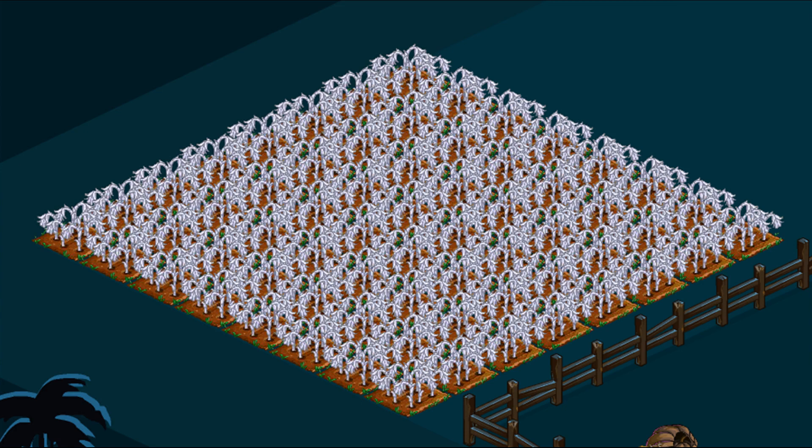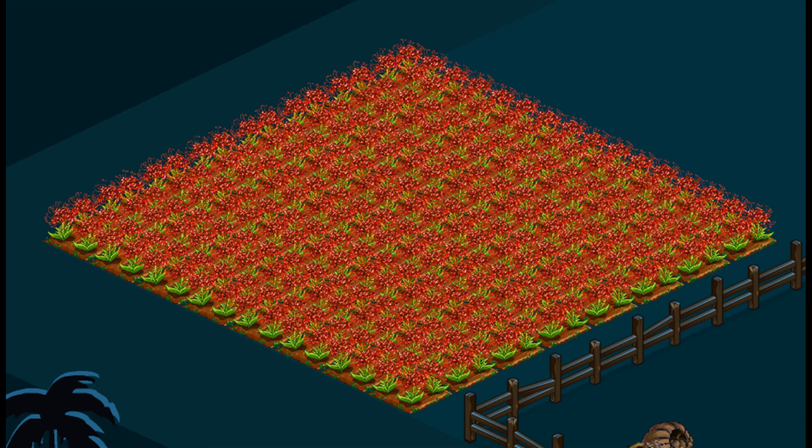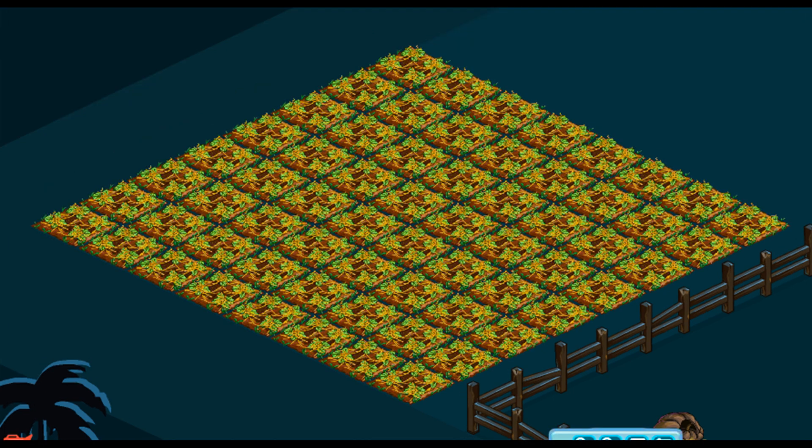Spook-o-ween crops. Ghost Plant is a 10-minute land crop — the bushels are needed. Red Spider Lily is a 10-minute land crop — the bushels are needed. Strangle Weed is a 15-minute land crop — the bushels are needed.